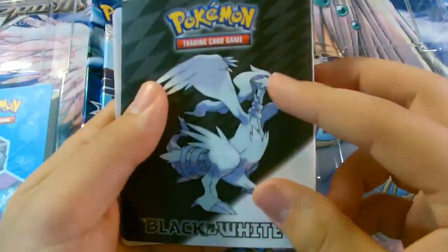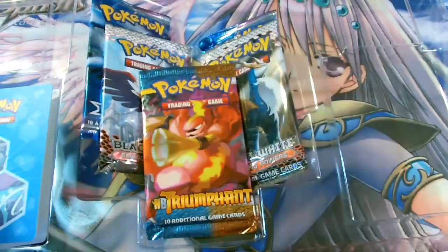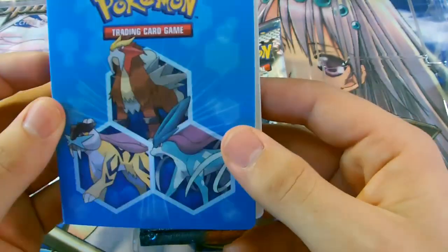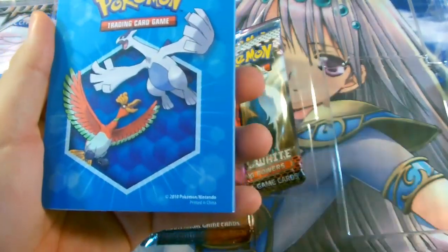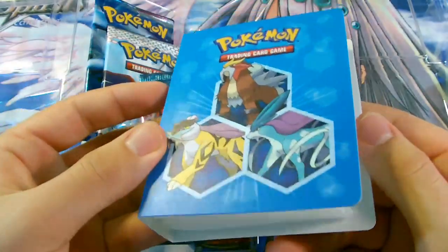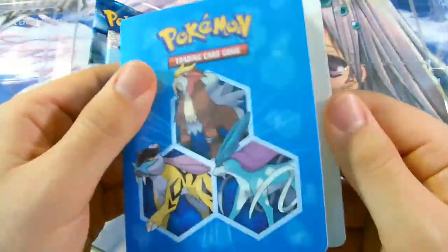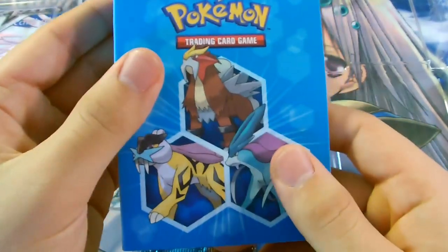So there's one with Zoroark on it and Reshiram. And then another one with Entei and the other dogs. Oh, and then Ho-Oh and Lugia. Pretty cool from — I guess that's why there's a HeartGold and SoulSilver pack in here. That kind of makes sense.